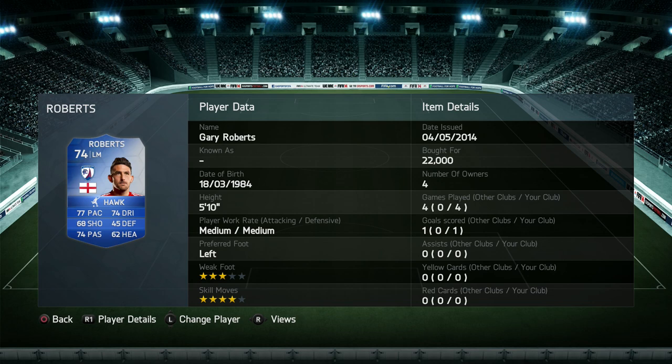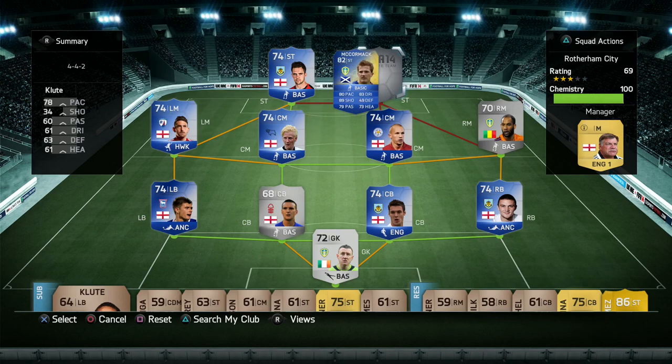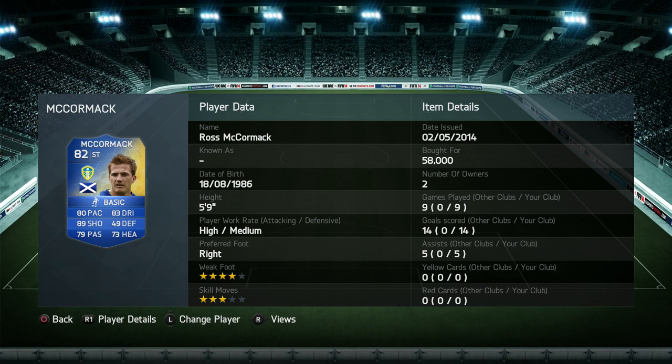Up front, the two strikers have been tearing the Championship apart in real life. We have Danny Ings and Team of the Season Ross McCormack. Danny Ings was lent to me by one of my subscribers, so a big thanks and shout-out to them. It took me a while to get his first goal, but he scored a really good one coming up in the clips. And this guy — Ross McCormack — needs no introduction; he's the same player I reviewed before and he is awesome.